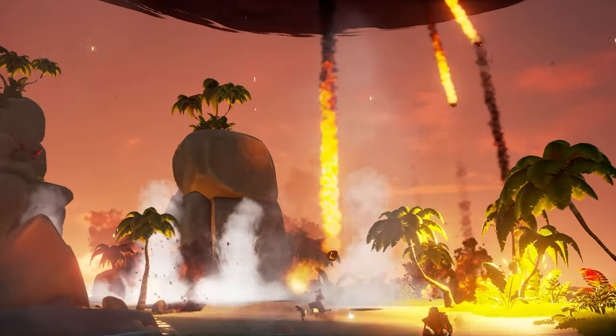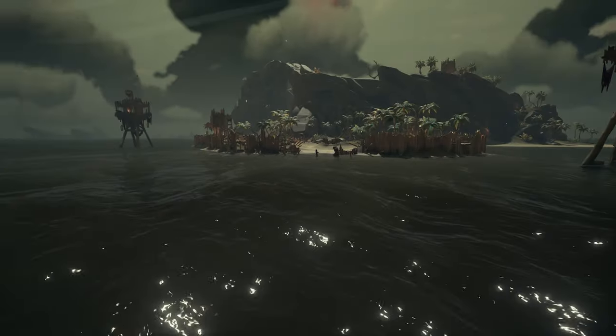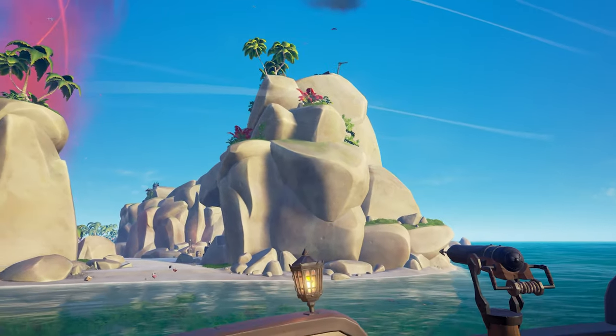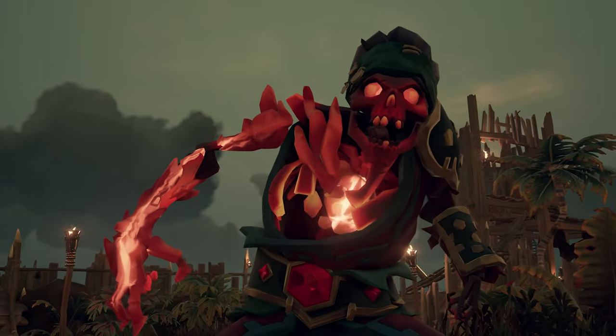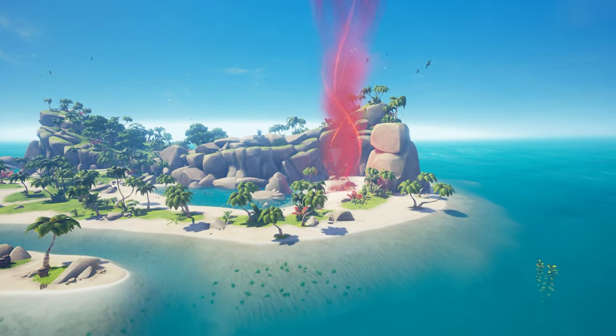An Ashen Wind has a total of seven spawn locations: Kraken's Fall, Shipwreck Bay, Marauder's Arch, Cannon Cove, Wanderer's Refuge, Mermaid's Hideaway, and Devil's Ridge. With knowing where the world event spawns and seeing one in your server, this will make it a little easier knowing just how far you have to travel.